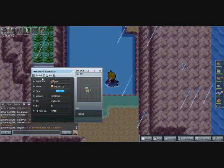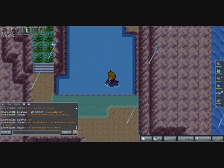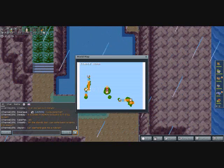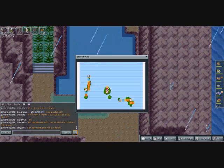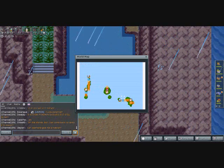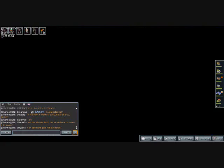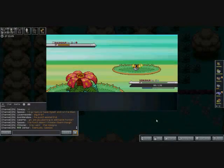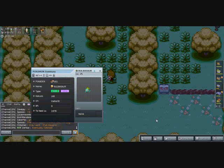I caught Charmander — its IVs are kind of bad. So to summarize: Charmander is here on One Island at the base of Mount Ember, Squirtle is at Cape Brink, and Bulbasaur is at Berry Forest — where we actually were when we were looking for the lost Lostelle. All right, caught it — got all three starters!